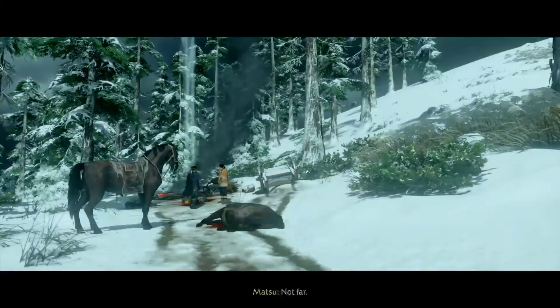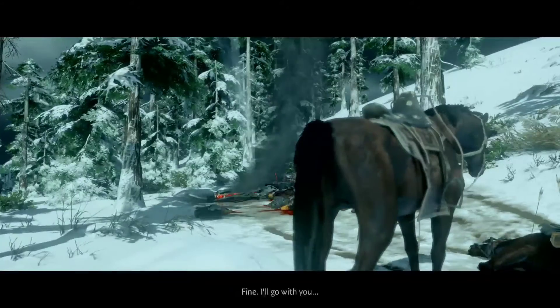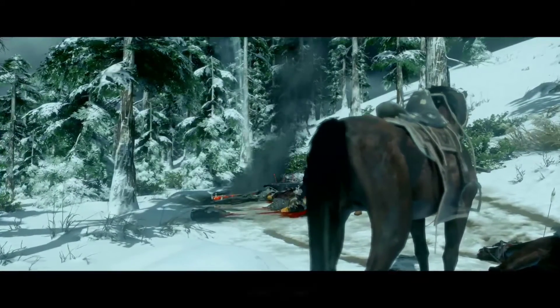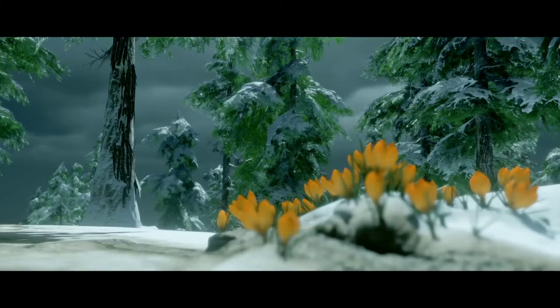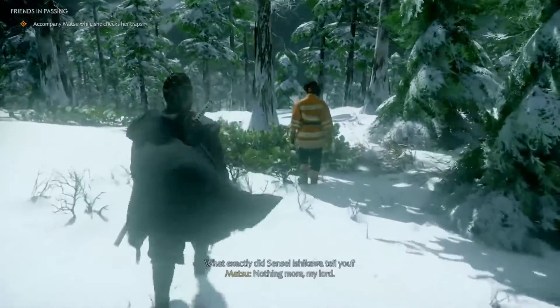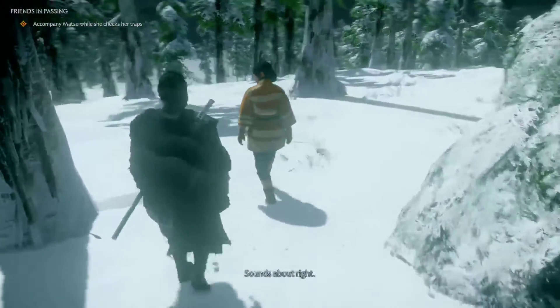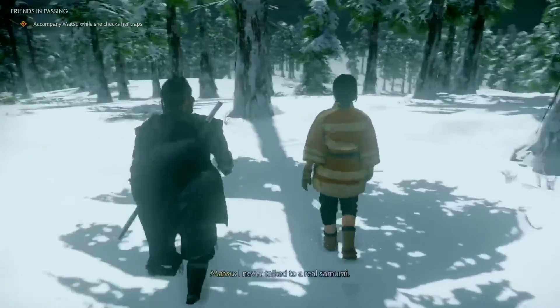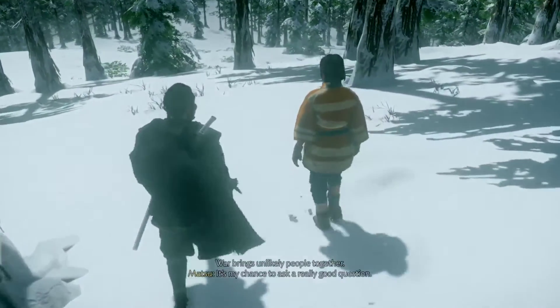Where's your house? Not far, but there's a storm coming and I need to check my snares first, then I can take you there. Fine, I'll go with you. What's your name? Matsu, my lord. We get to go check traps — cool, let's see if she caught anything. We'll have a nice dinner before we get revenge. What exactly did Ishikawa tell you? He wasn't the friendliest man. Sounds about right. War brings unlikely people together.